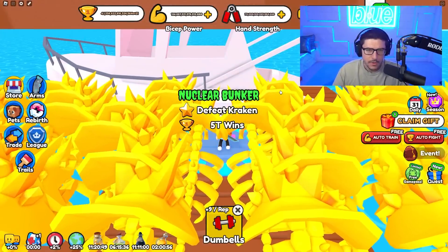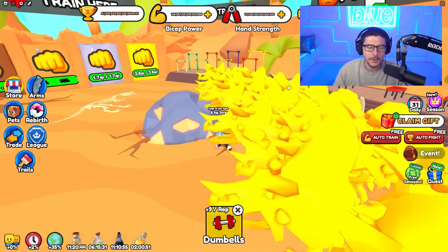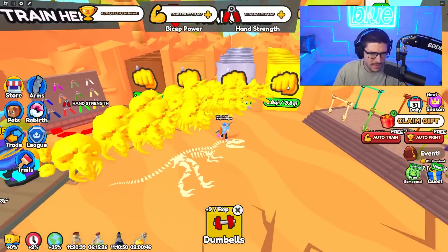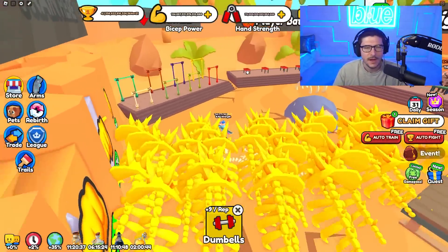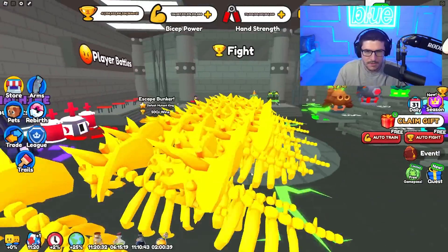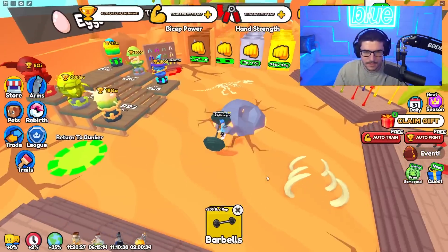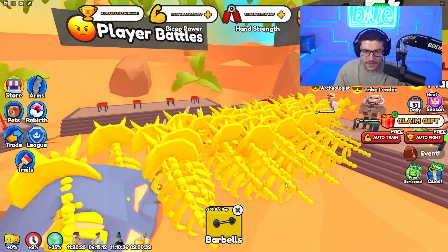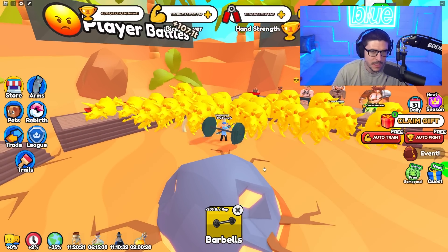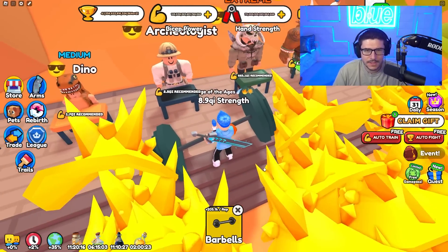We're at 8.9 QI which is pretty good. If you haven't been keeping up with our series, we finally made it to the new dinosaur area — we broke through these walls. The best training method seems to be taking the barbell from the previous area and training it in this area for the higher multiplier. Using this method I get 107 trillion, which is pretty good but nothing insane.